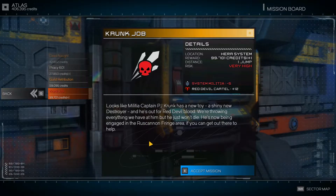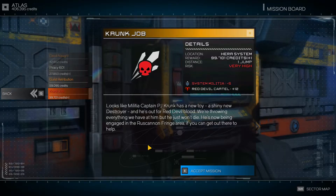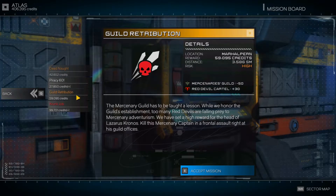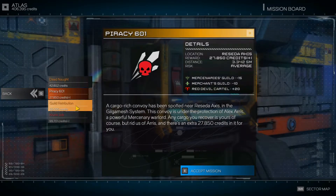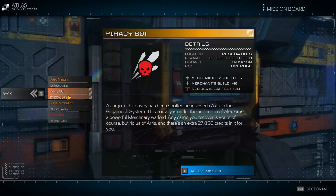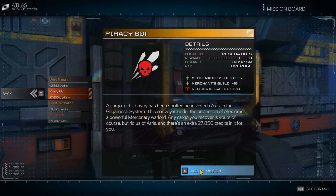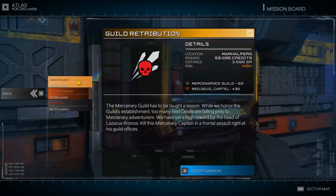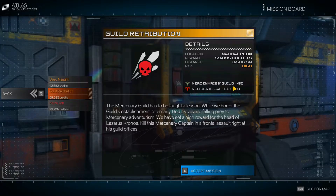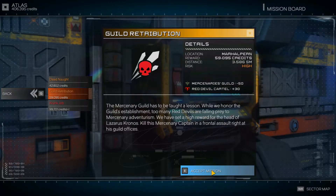The Krunk job: Militia Captain PJ Krunk has a new toy — a shiny new destroyer — and he's out for Red Devil blood. I think we're going to have to be humble about this one and realize our limits. Piracy 601 — I like these ones, especially now that we've freed up 10 spots in the cargo hold. We're going to take that one on. Guild Retribution — we're going to try this one. We already completely hate the Mercenary Guild.